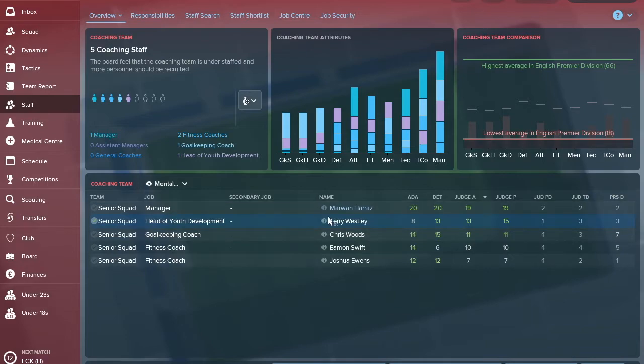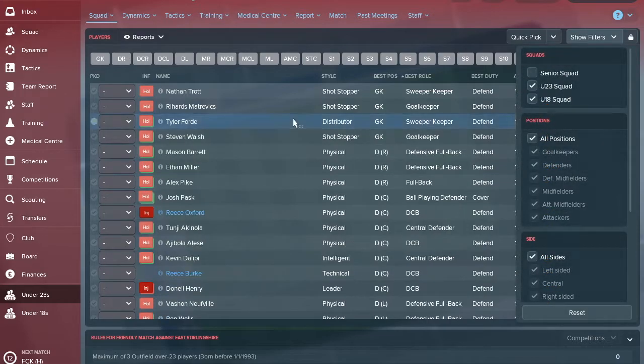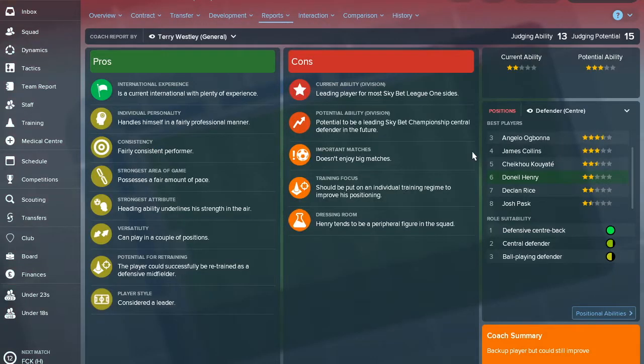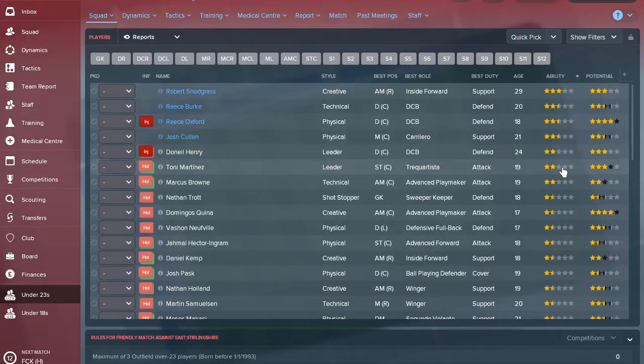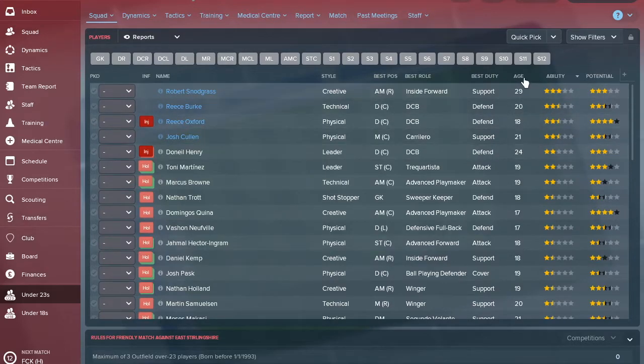Even the head of youth development could use some improvement — his personality of 'balanced' isn't ideal. You want someone with a determined or professional personality so that rubs off on your youngsters. Checking the under-23s and under-18s to see if anyone can be promoted: Daniel Henry seems the best by ability but is a Sky Bet Ligue 1 player, so we don't want to promote him. Tony Martinez is the same. No championship-level players, so no one to really bring up right now.